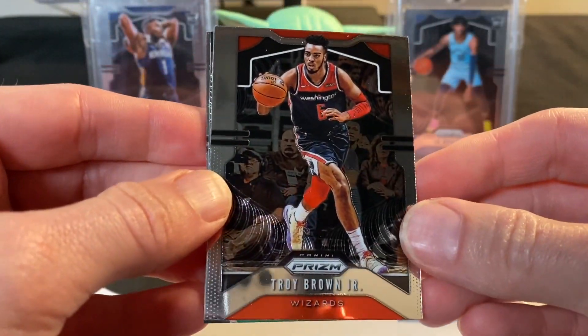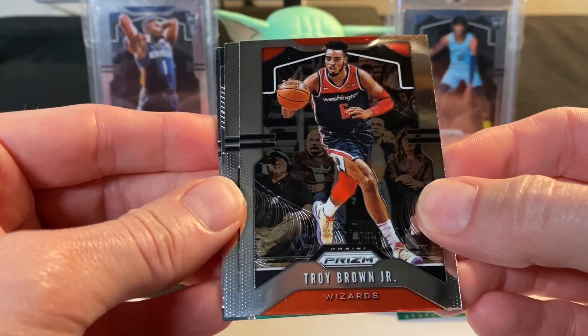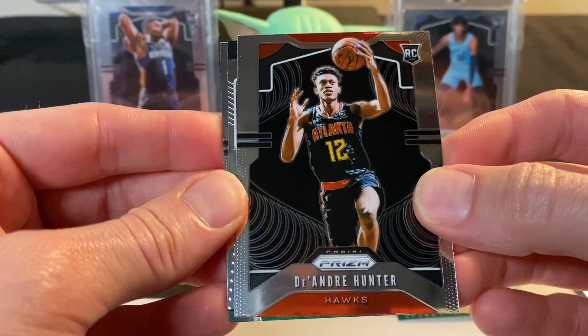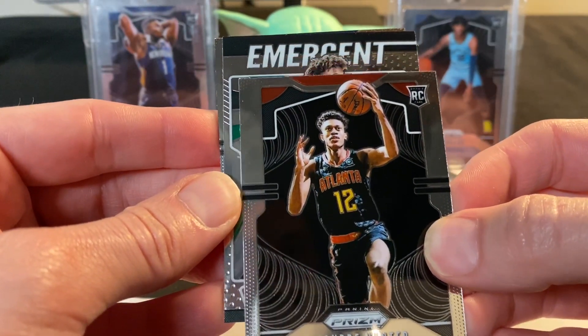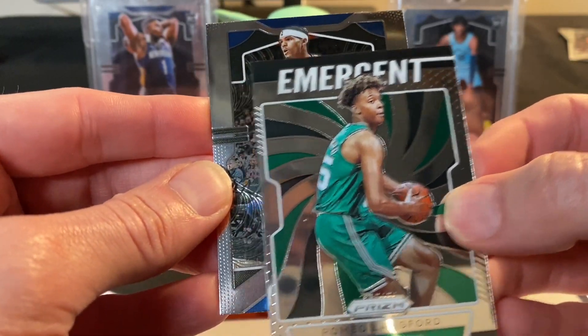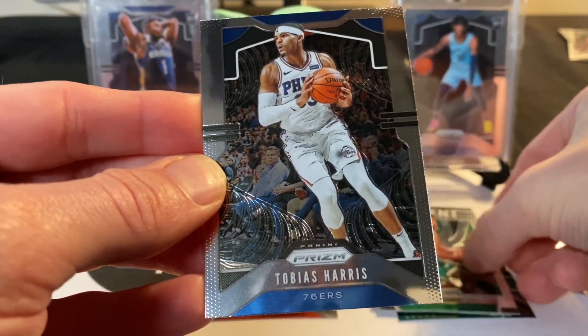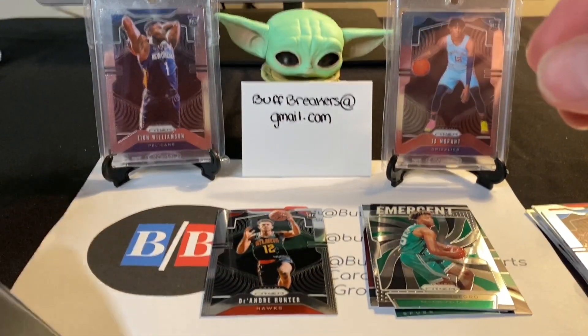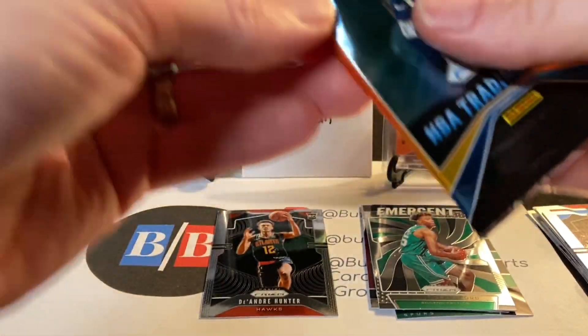Some veterans mostly. Troy Brown Jr., DeAndre Hunter — a DeAndre Hunter rookie card, an Emergent Romeo Langford, and Tobias Harris. So far we've only got the one DeAndre Hunter rookie card.